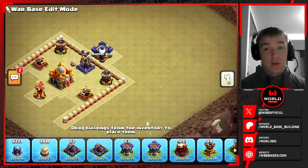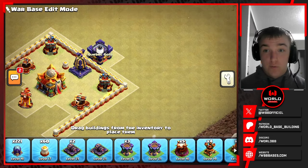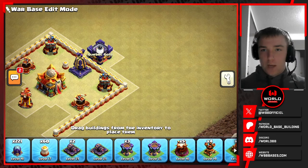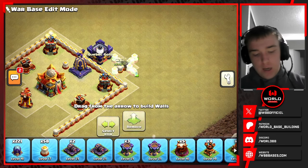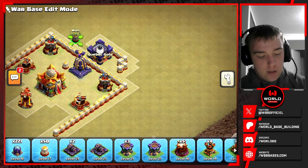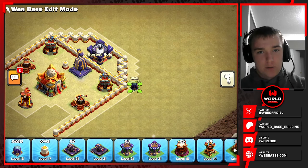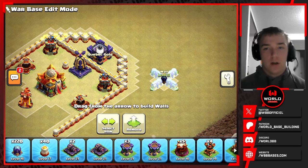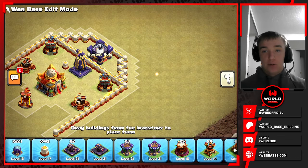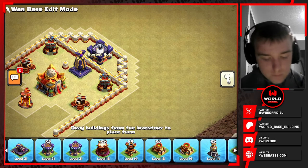Next step, you can either start building the back end of the base, or what I like to do is start building off to the sides of the Scatter Comp. First I want to get a reference of where I'm building — I'm going to make sure the Monolith is going to be unreachable from the other side of the Clan Castle. One way I can do that is building out three corners from the edge of the building and going kind of diagonal. This makes it so that if the Queen is on the outside of any of these walls, she will not be able to reach the Town Hall unless she breaks a wall. Quick disclaimer: every builder has their own techniques and ideas.